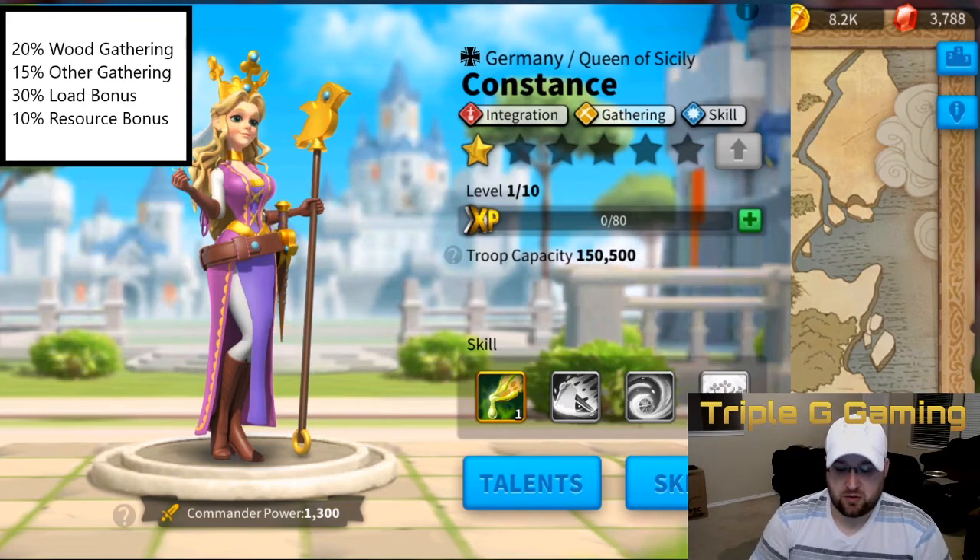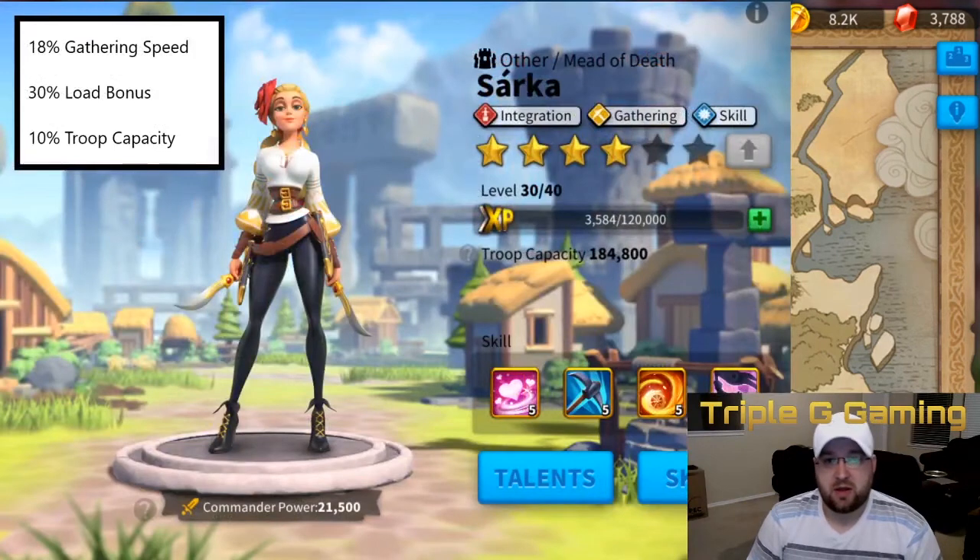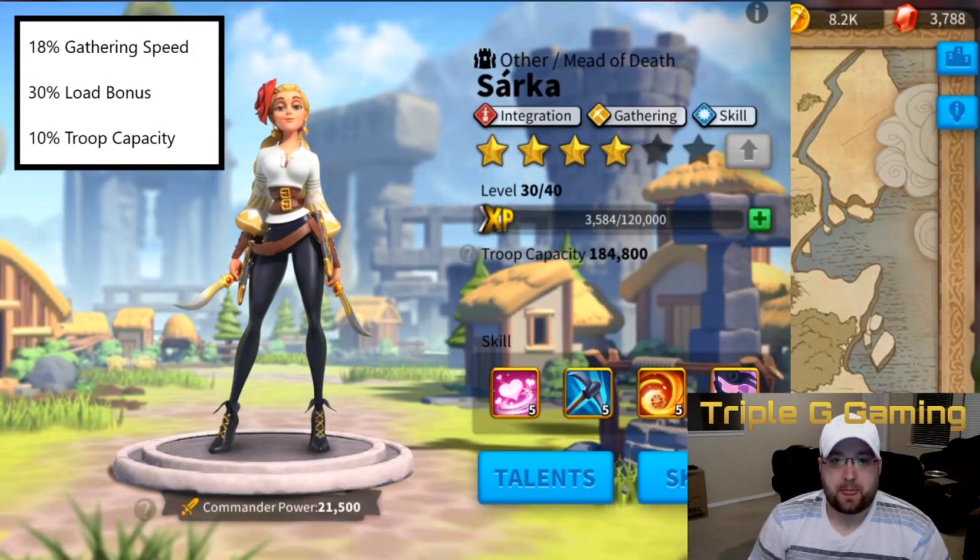The next one is Sarka. She has an 18% general gathering speed, a 30% load bonus, and a 10% troop capacity. If you're constantly sending troops out to gather, having more troop capacity means they gather for longer times so you don't have to be online every hour or every 45 minutes trying to resend troops. It's really good to have the additional troops to constantly gather within the resource tiles.